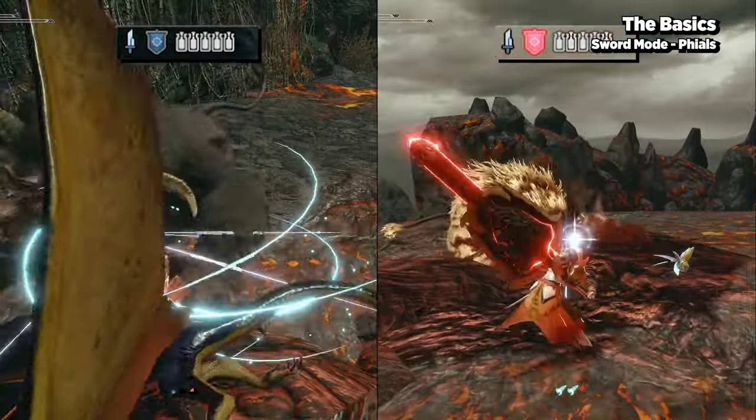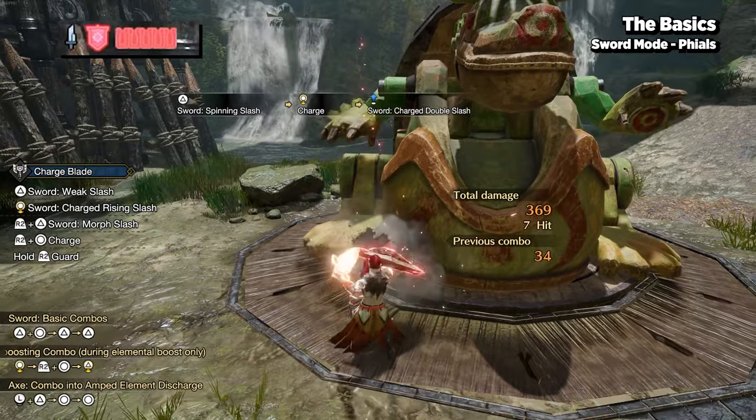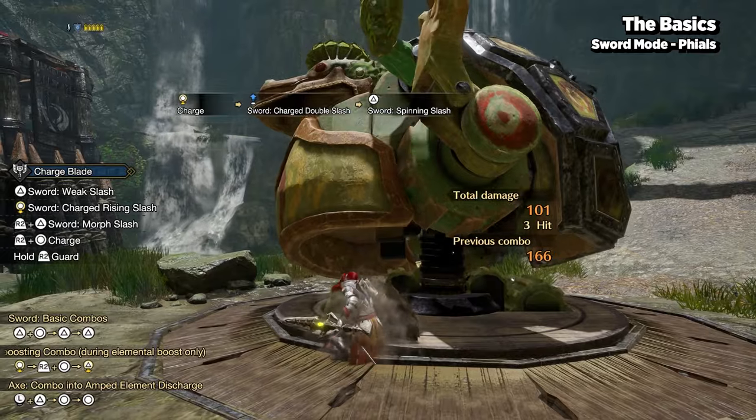These phials are a resource to utilize elemental boosts and your elemental discharges. If you build up too much energy, however, your sword will overheat, which causes your attacks to bounce. Keep in mind you can typically reload before and after most attack strings, especially after guarding.